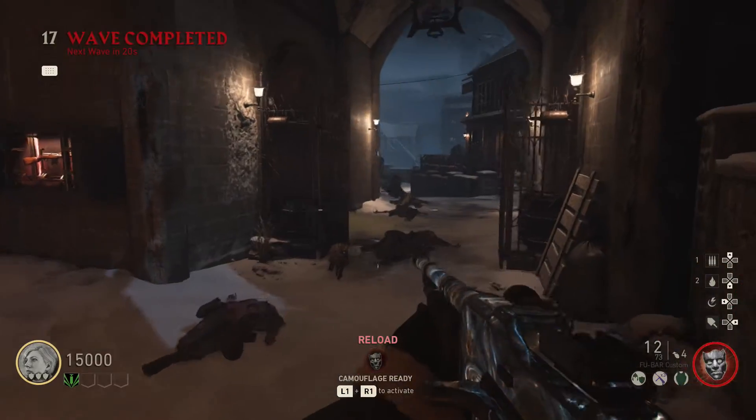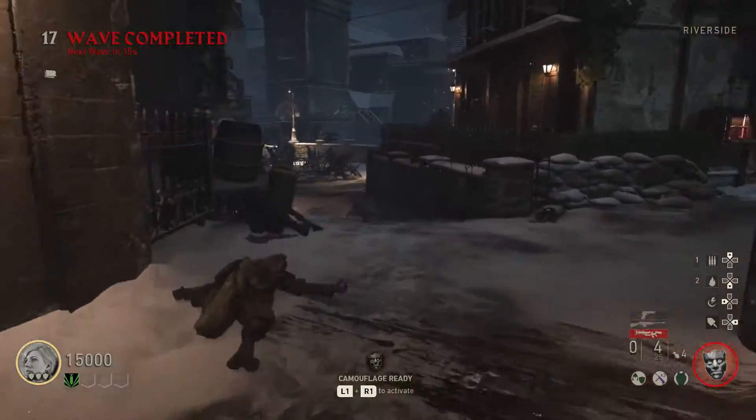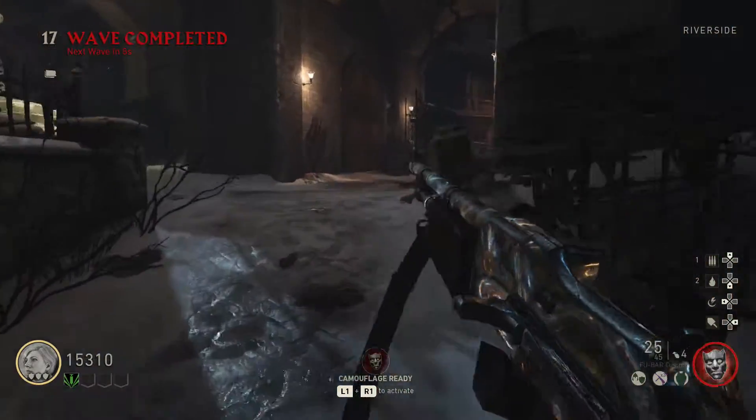Now, there might be another way to stun them — maybe when they charge at you, you hurry up and shoot them in the back as they pass, and maybe you don't have to use the Tesla gun. But the Tesla gun is the easiest way to stun them so you can get behind them. And it will also damage them a little bit, which can help you out as well.